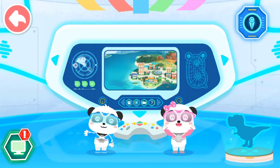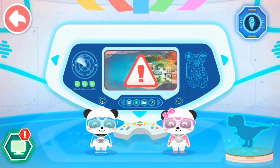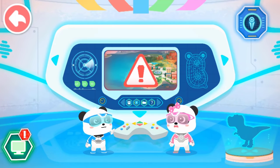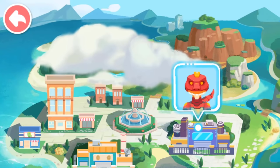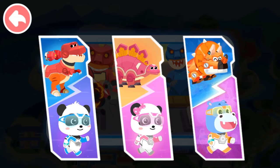Hi! We are Little Panda Rescue Team! Emergency! Emergency! The dinosaurs are in trouble again! Theoraptors have swarmed to the city's power plant, and they're wreaking havoc there! Let's stop them right away! Choose a teammate and a dinosaur companion! Let's go for the rescue!